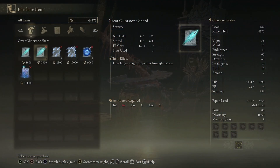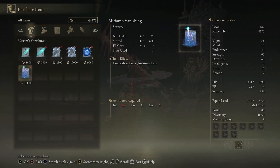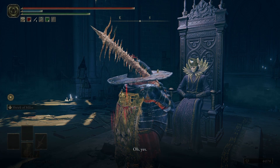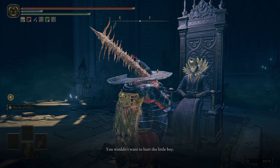So you can get sorceries from him: Glintstone Pebble, Great Glintstone Shard, Phalanxes, Carrion Retaliation, and Miriam's Vanishing — which I'm assuming is probably the specialty item here, because I think everything else is attainable otherwise. He also warns: 'Do mind your feet around the church. You wouldn't want to hurt the little boy.'